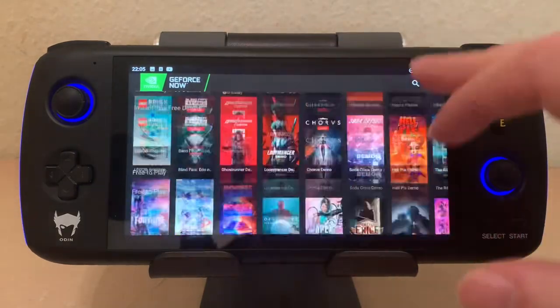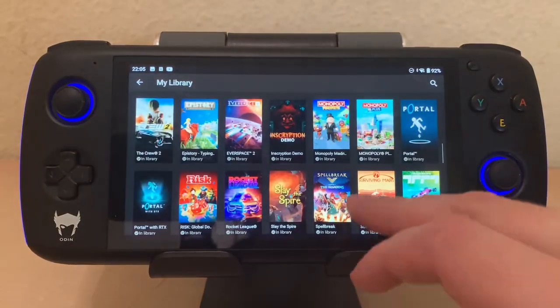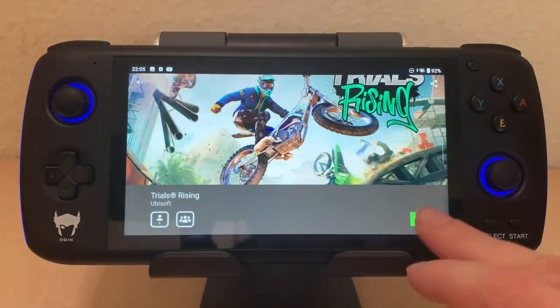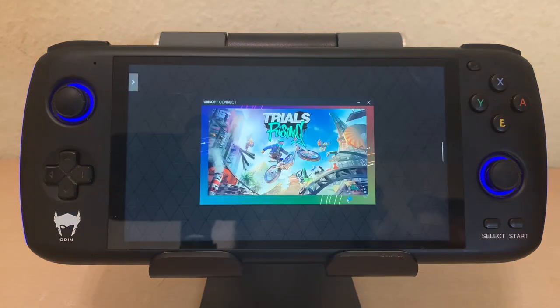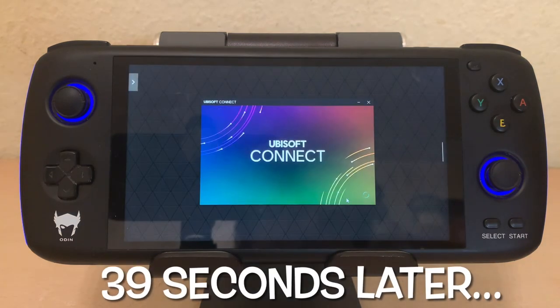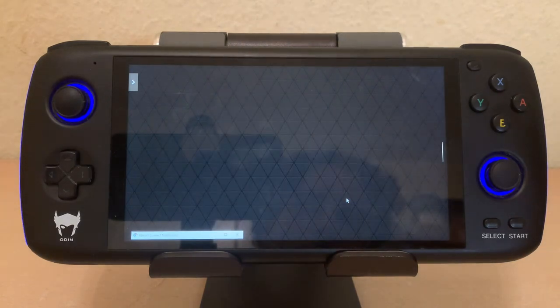Now let's load Trials Rising again. Let's go back up to the library, view my library, and pick Trials Rising. Let's see how fast it loads up this time. It's not super fast to load, but it's finding me a computer and putting the software on it — there's no wait time from other gamers here. This is the first time I've played Trials Rising on GeForce Now, so I'm curious to see what that looks like.